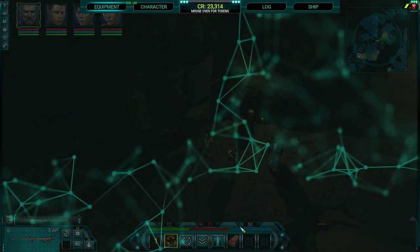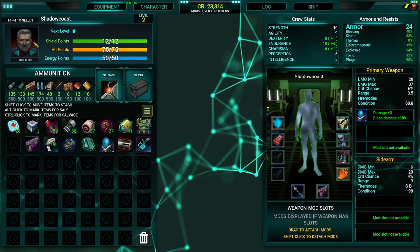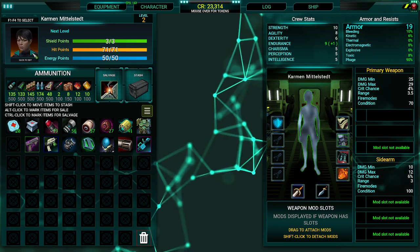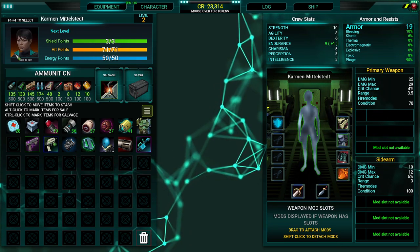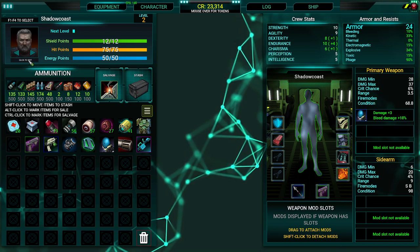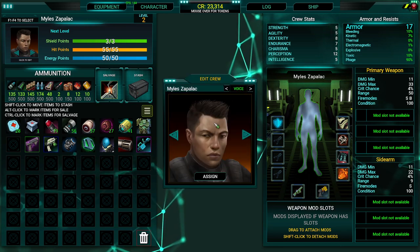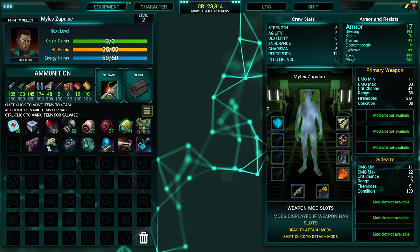Tip number 1: when you open up equipment and character information, you can actually switch between characters at the portrait level. It took me a little while to figure this out, but if you want to quickly switch between them, it's in the top left. You can also click to edit your character — things like different voices, images, etc.